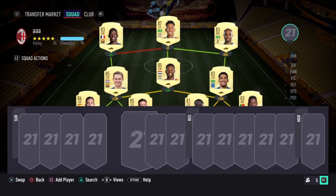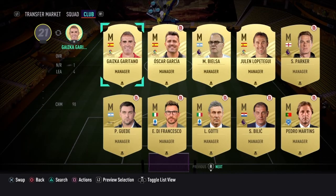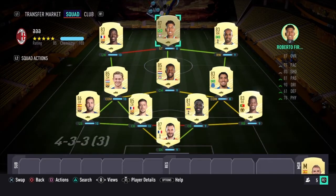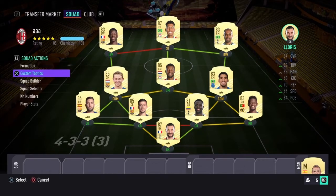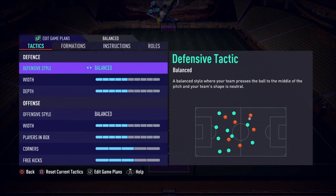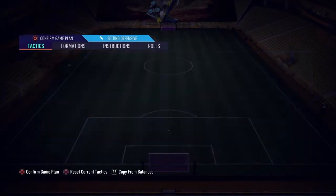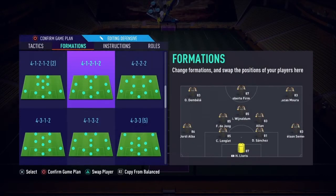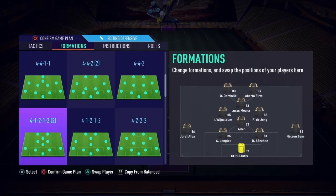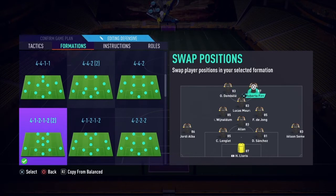This is the squad without changing the formation. Add a manager and you'll have 100 chemistry; play 10 games and you'll also hit 100 chemistry. To change the formation in-game, go to Squad Actions — press L2 on PlayStation — go to Custom Tactics, press L2 again, go to Defensive, then press R2 to copy from Balanced. Pick the 4-1-2-1-2 formation, press X, then Triangle to swap players. Put Dembele and Lucas Moura as strikers, Firmino on CAM, Wijnaldum and de Jong as CMs, and Allan on CDM. Defense and goalkeeper stay the same.